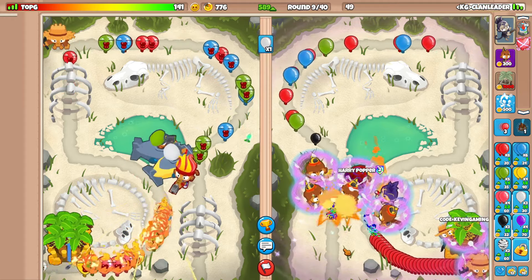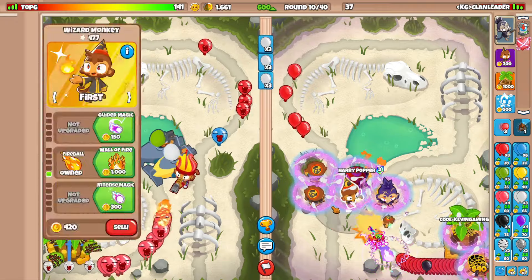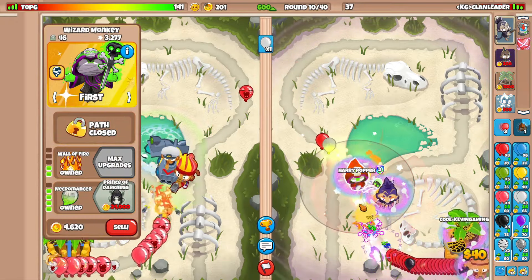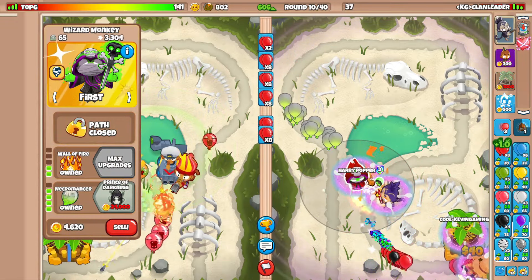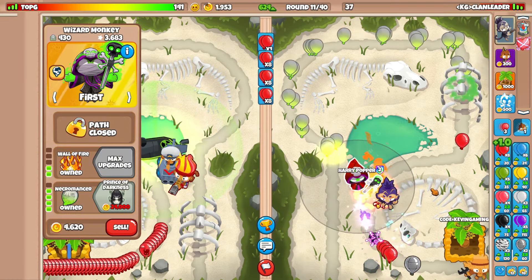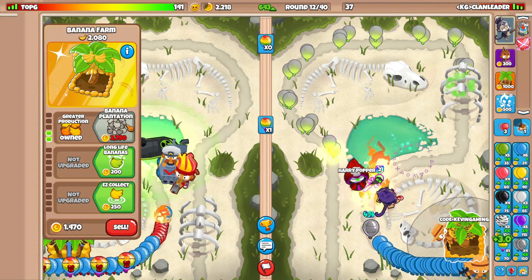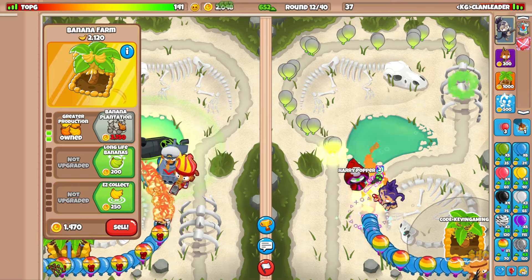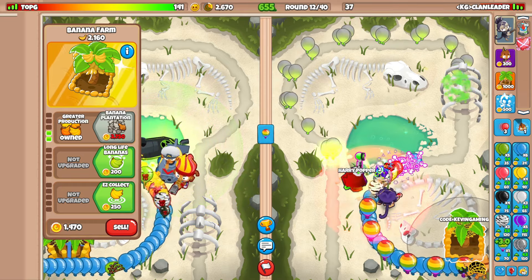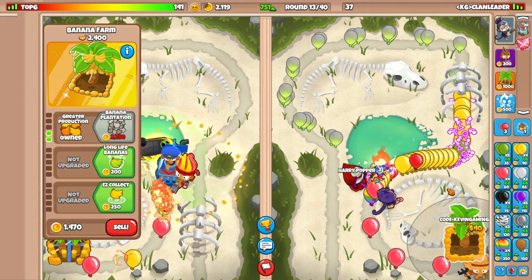He sent some Blacks — or Purples, sorry. Let's spam a couple more Fireballs just to be safe. It's pretty hard to beat Purples here. My Zebras are literally leaking through my Wall of Fire, which is definitely pretty annoying. We're like $10 off from the next upgrade, which is definitely not good.